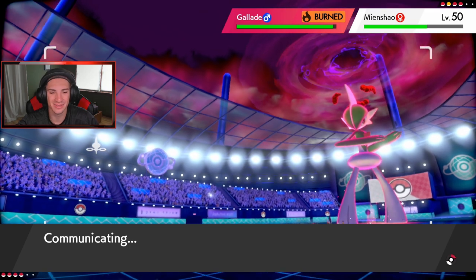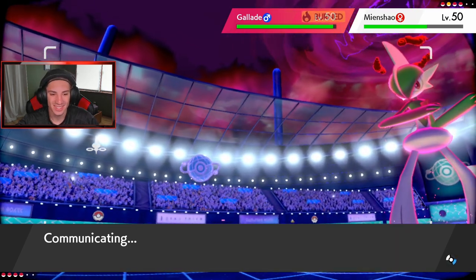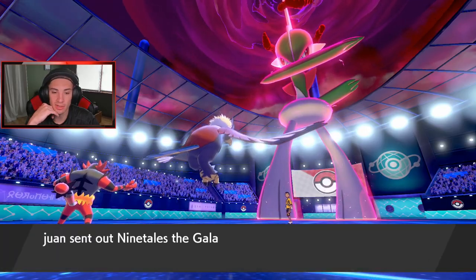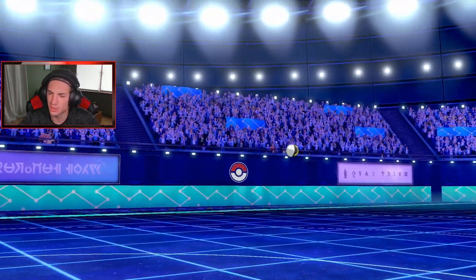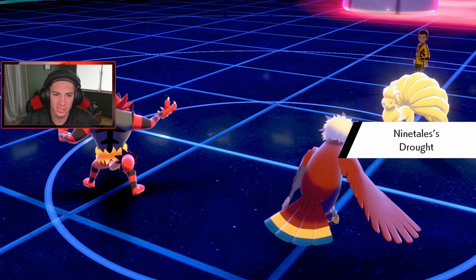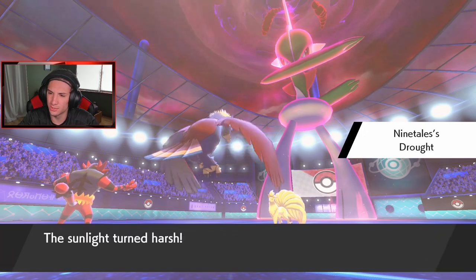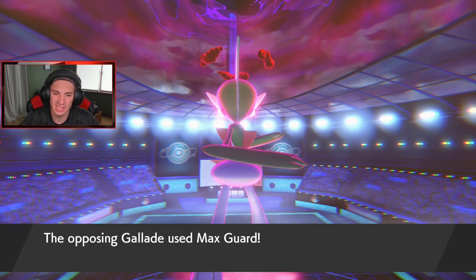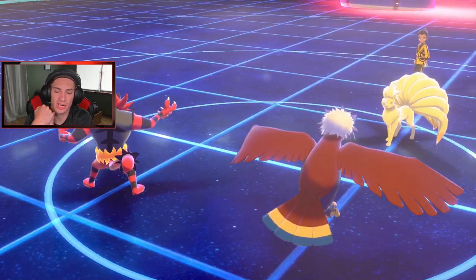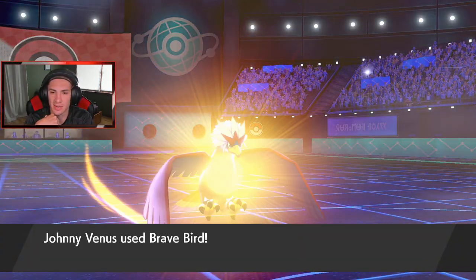Nice little play by us — we looking good. But my Brave Bird is going to die here to recoil damage. He switched into Ninetales. How much damage can we do to this Ninetales? He's going to set the drought. Oh, that's a little tough for my G-Max Canyonade. He goes to guard — that's fine by me. Brave Bird is going to go down here anyway to recoil damage.